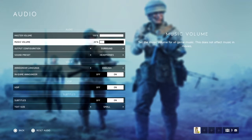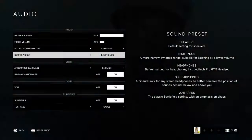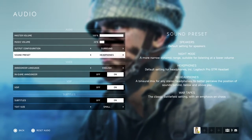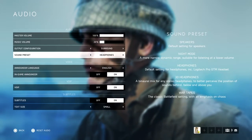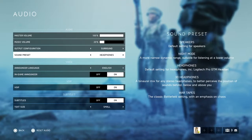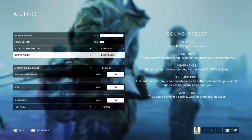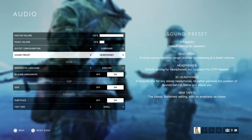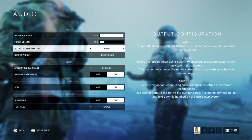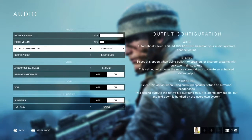I turned the music down a bit because it was getting in the way of hearing footsteps, voices, and other audio cues. For output configuration I have it on surround because I use the Sony PS4 Platinum headset with 3D sound. You can genuinely tell where enemies are — left, behind you, above you. It's massively improved my awareness. If you have stereo headphones and want something similar, look into 3D headphone settings.